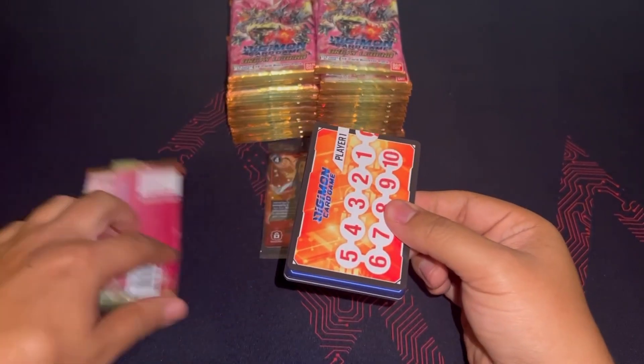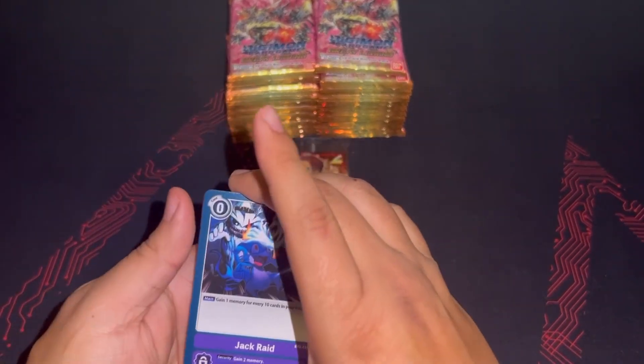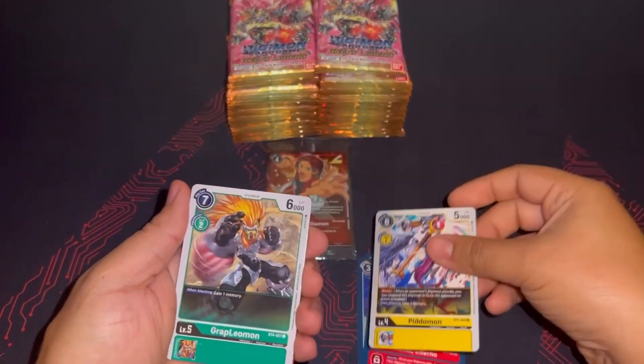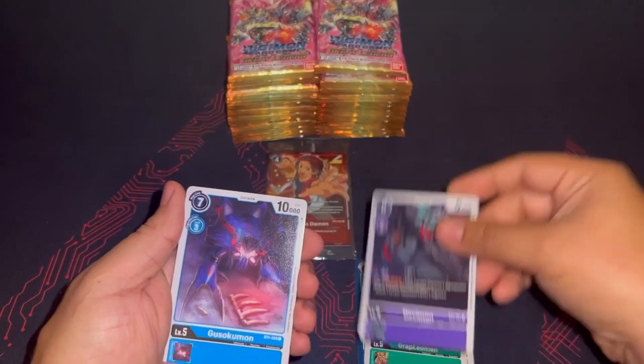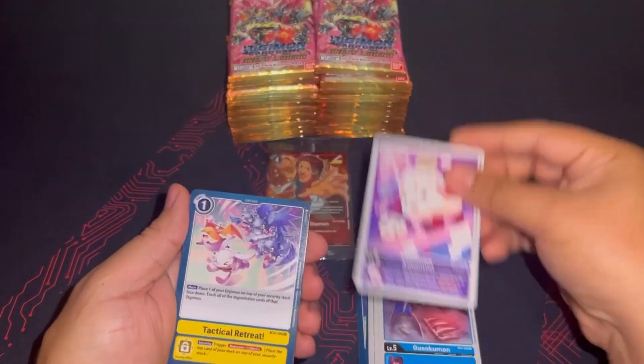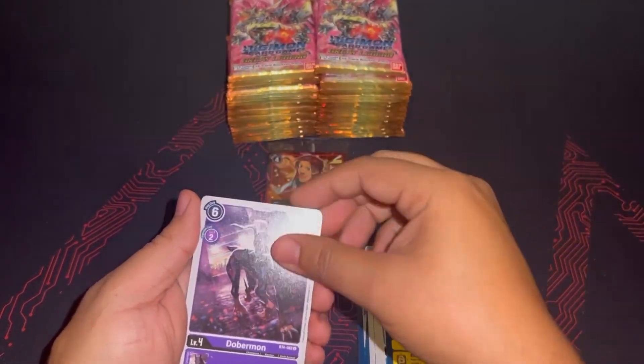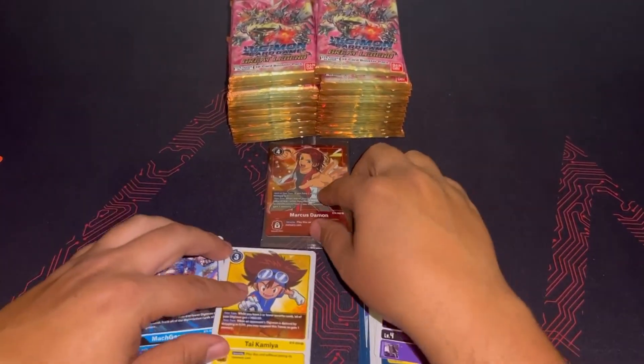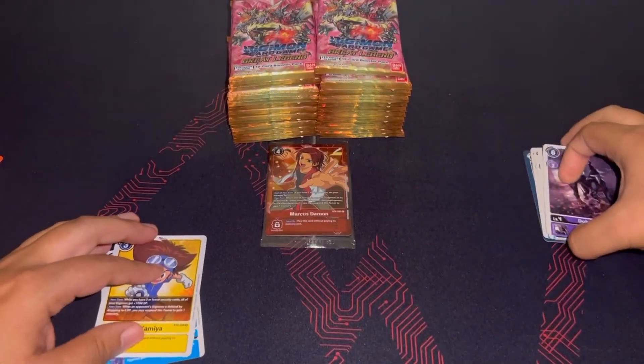Right off the bat we get the Marcus Damon box topper. Marcus Damon wasn't used as much. He was used in tribal WarGreymon decks because when you attacked you would get a memory back. Not used as much like I said, but in tribal WarGreymon decks they were used quite a bit.